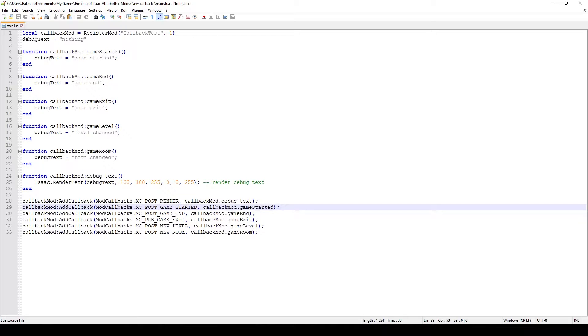The first one is MC Post Game Started and this particular function is called whenever the game is started or continued. The next one is Game End and this is whenever the game is ended, either by you dying or whenever you finish or kill the final boss.